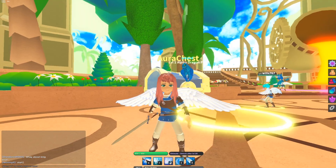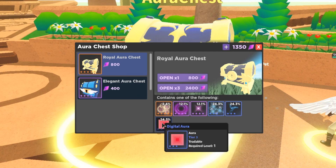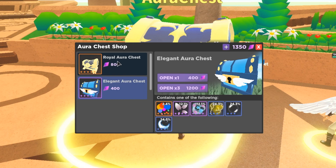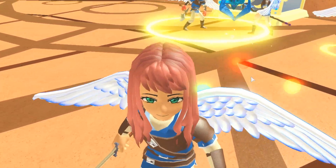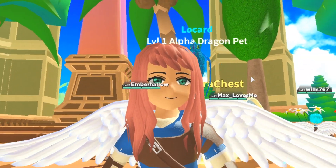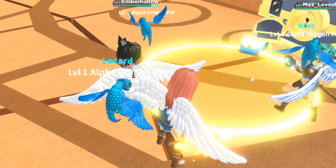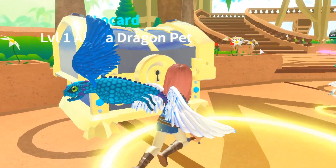Right now I am in front of the Aura Chest Shop which holds a Royal Aura Chest and an Elegant Aura Chest. Each one contains its own auras — the Royal Aura Chest is 800 and the Elegant Aura Chest is 400. So obviously I am going to get the cheaper one and buy one of these Elegant Aura Chests to see what I unbox.